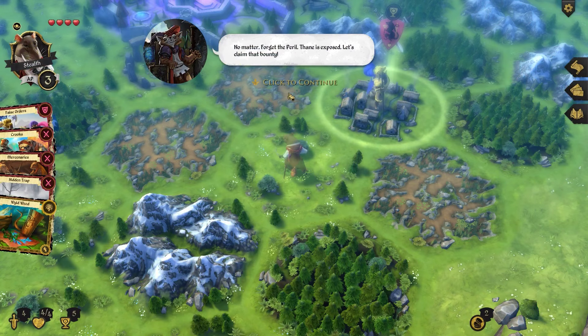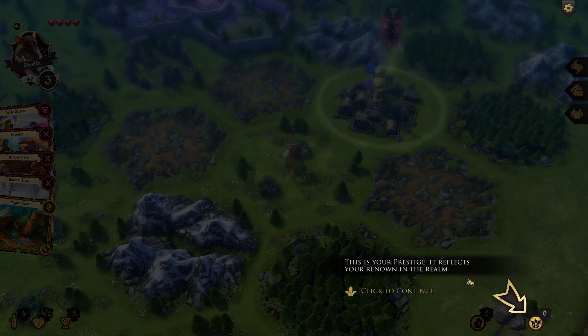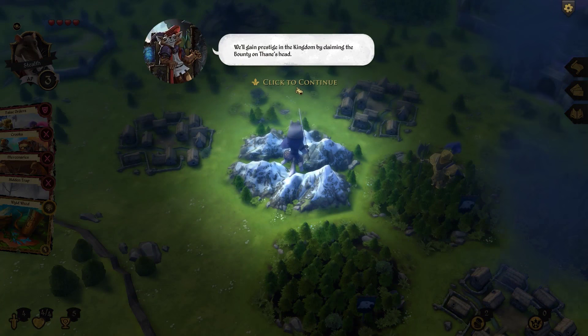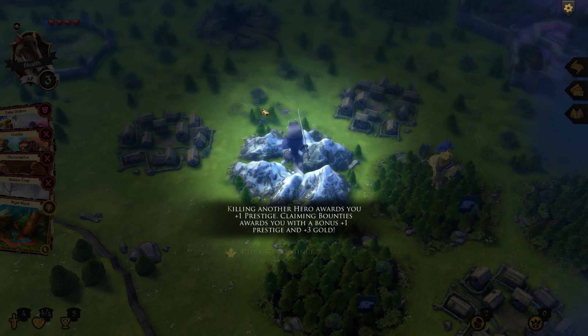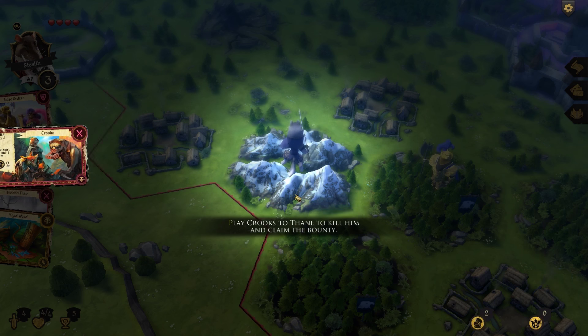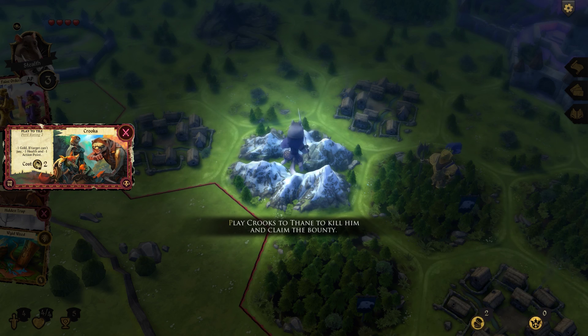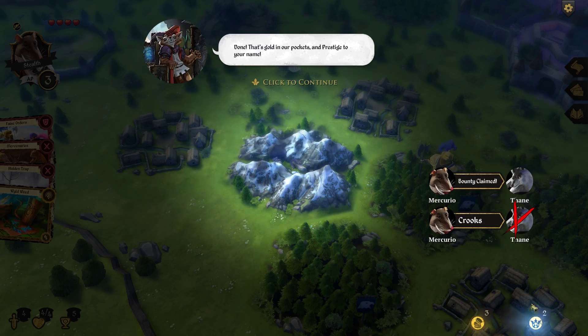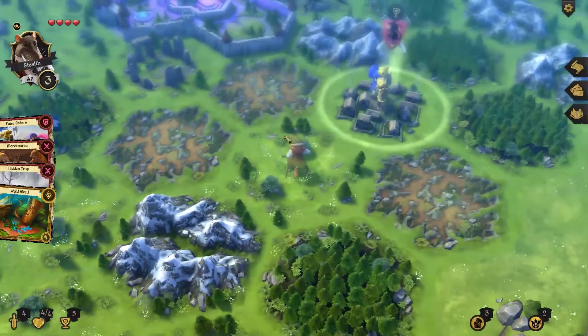Forget the peril — Dane is exposed, let's claim that bounty. This is your prestige — it reflects your renown in the realm. Killing another hero gives you plus one prestige. Claiming bounties awards a bonus plus one prestige and three gold. You can play cards onto other creatures just like you played disguise on yourself. The crooks card: minus one gold if target can't pay, minus one health, and minus one action point. He's dead — I got two prestige and three gold.